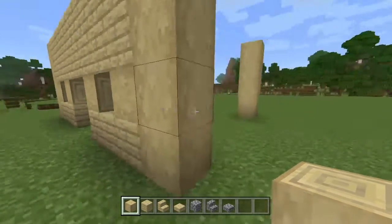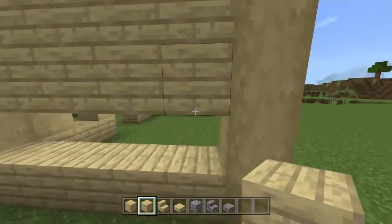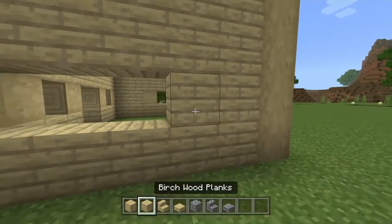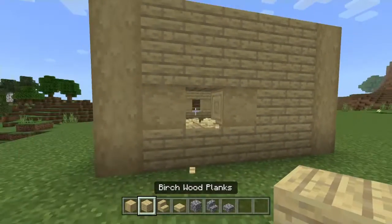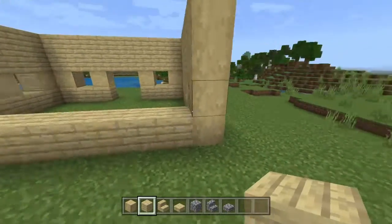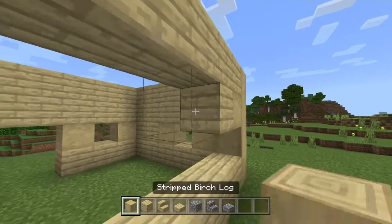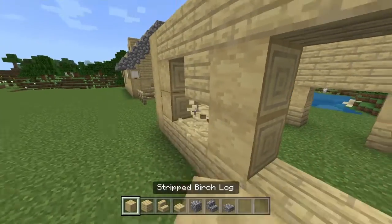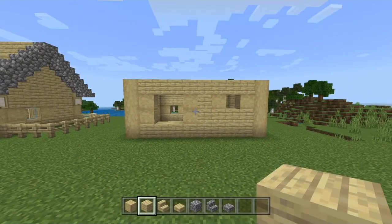Now we're going to go to this wall right here and do the exact same thing — fill it in like this, and then move the window to the other side. Place two birch wood planks right there, stripped birch log, temporary block, stripped birch log. Now we're going to the back of the building: place a line of birch planks, a log, temporary block, log, break that block. Put two logs right here, temporary blocks, then more logs, break those blocks. Fill in the five spots right there, and this is your back wall.